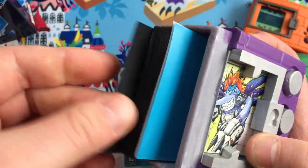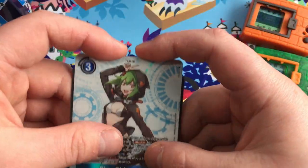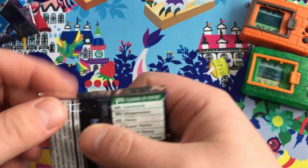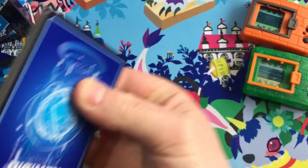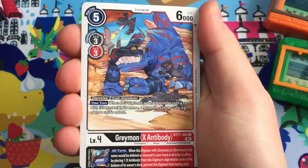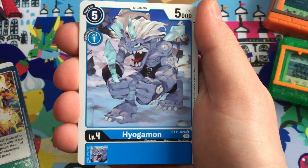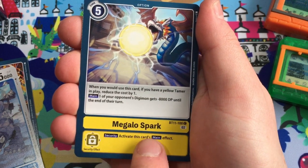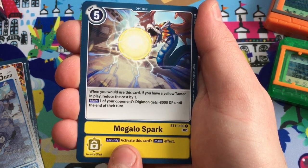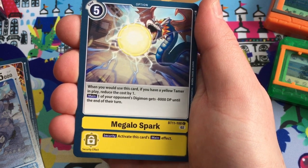Let's get her in a sleeve - here's my Metal Vegemon deck box. Next pack - we're not going to be that lucky again, that's the secret rare of the box already. We've got Greymon X Antibody, High Mega Blaster, Hyogamon in Freeze Land, Megalospark. These are brilliant because these are the original attack names from Digimon World 1.